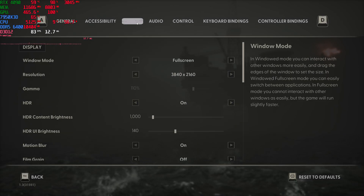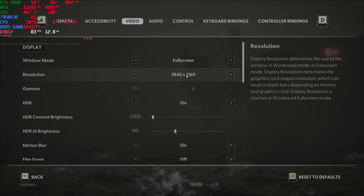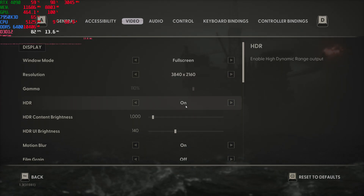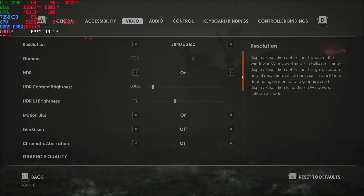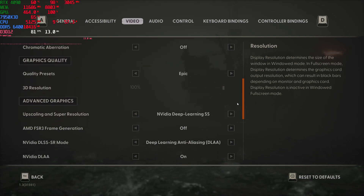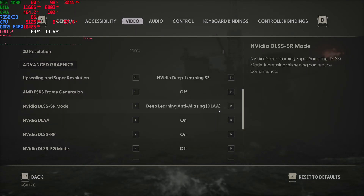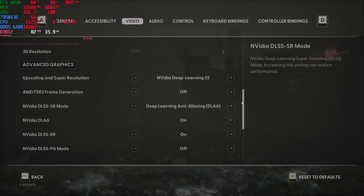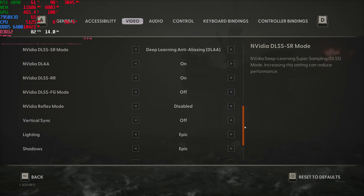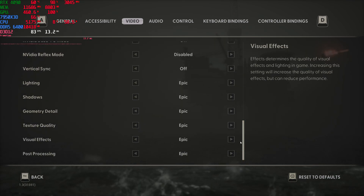So firstly, as always, I will first show you the graphics settings briefly. We are running a resolution of 3840x2160 on my 4K 144Hz display. We are running HDR10. Film Grain and Chromatic Aberration is turned off. We're using the Epic Quality Preset. We're using NVIDIA Deep Learning Super Sampling with anti-aliasing set to DLAA. V-Sync is disabled, and all the other advanced graphics are all Epic settings, fully maxed out.